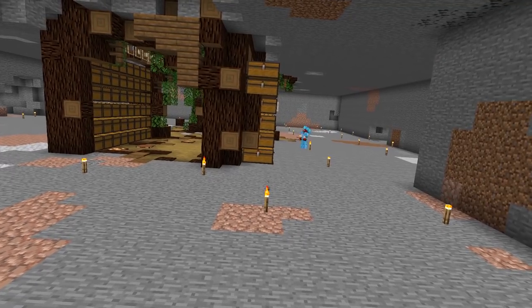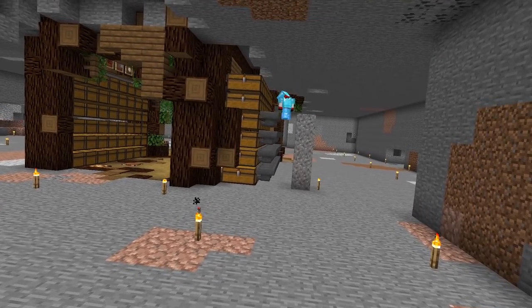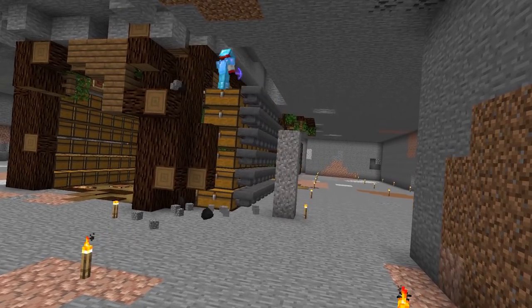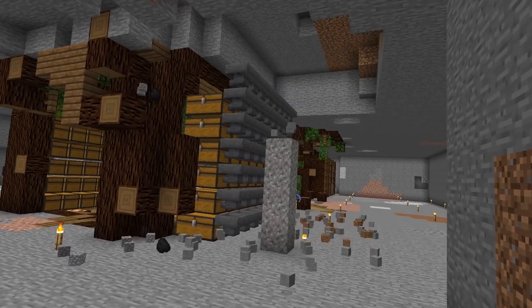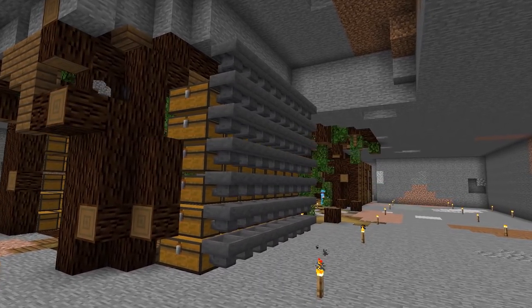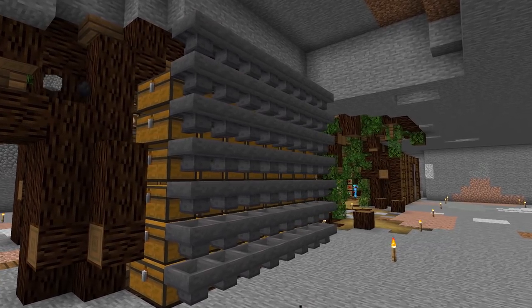Once that was complete, we had a reason to use up all of the iron we've collected so far by starting on our automated sorting system. The design we're going for is the Impulse single item sorter, which is pretty much the standard when it comes to these types of sorters right now, so there isn't really a lot to reinvent here.